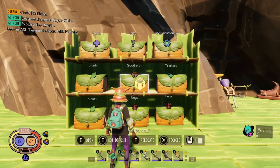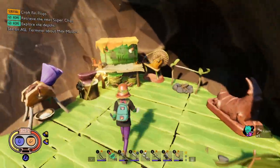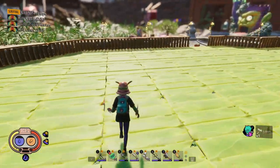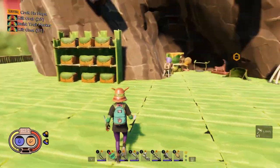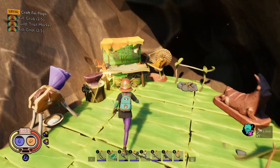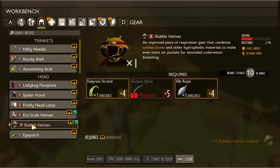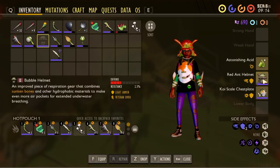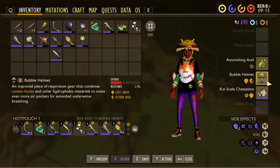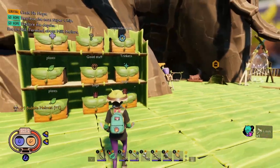We don't really have any good stuff, so today we're gonna be doing the pond lab right over there. I did gather a couple materials, so now we have enough stuff to make the bubble helmet. This helmet lets us breathe underwater for I think it's a hundred and eighty seconds, which is a lot more than we could before.